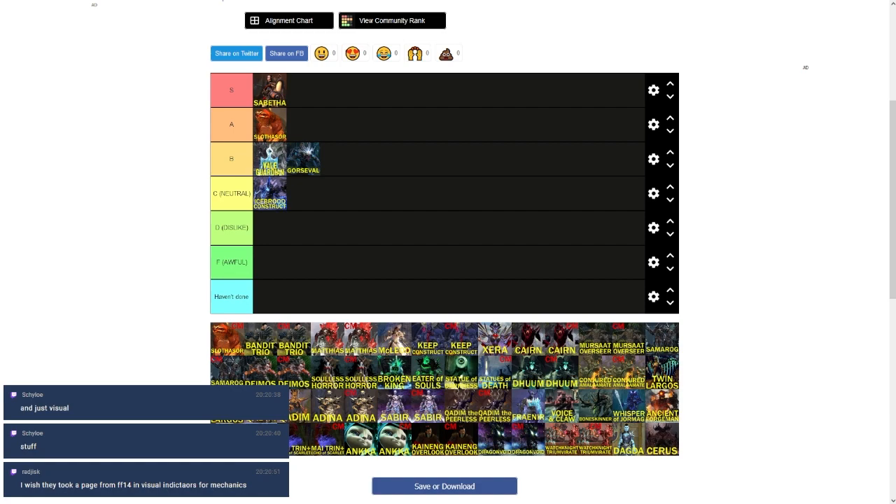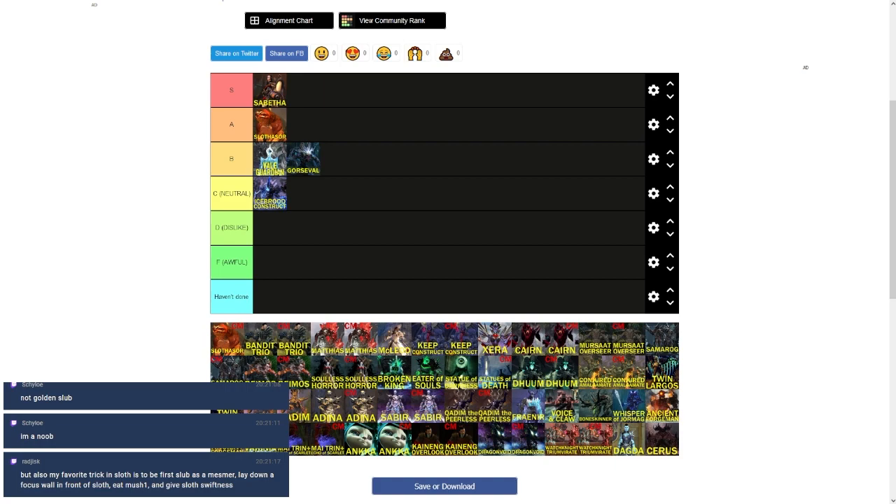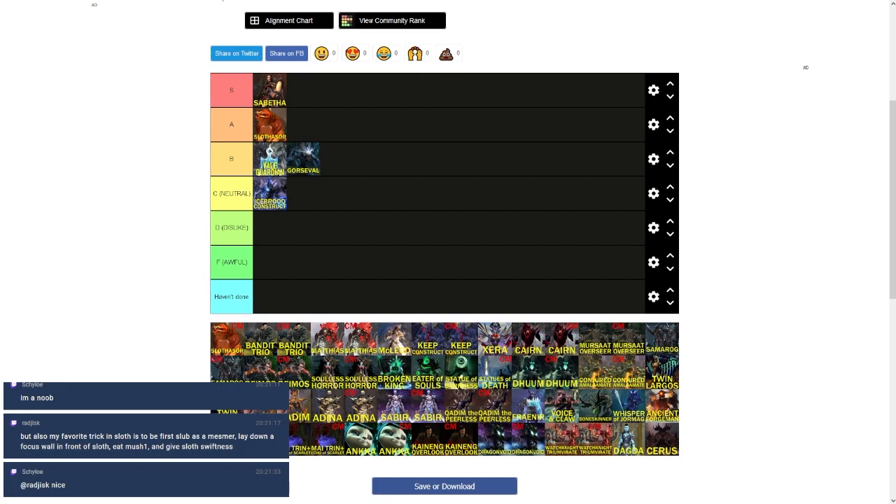I included all raid CMs as separate entries, including the pseudo-CMs — in this case the Golden Slubling. I'd put it higher than normal Slothasor because it is literally just Slothasor, but with a 1990s sitcom-style laugh track as two people struggle to get the Slubling back and forth — wacky cartoon sound effects, slipping, bonking, people trying to keep the Slubling alive the whole fight. It's just Slothasor with comic relief added.